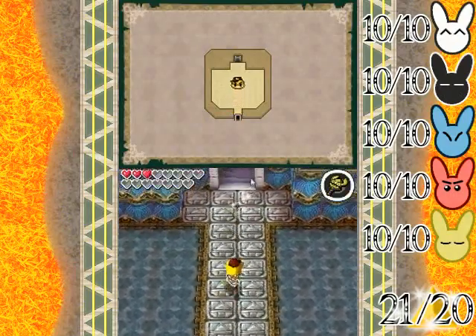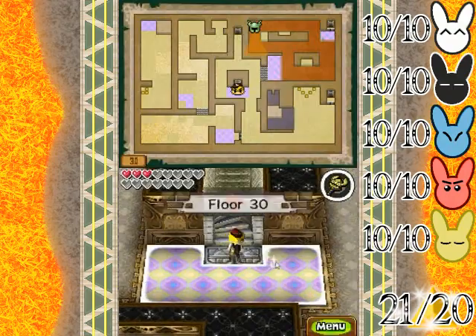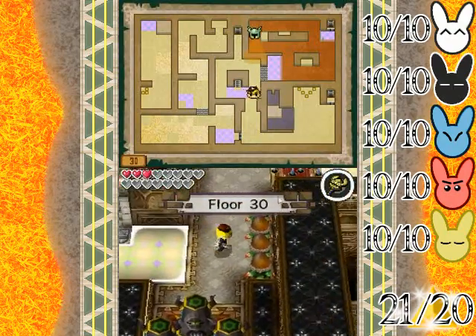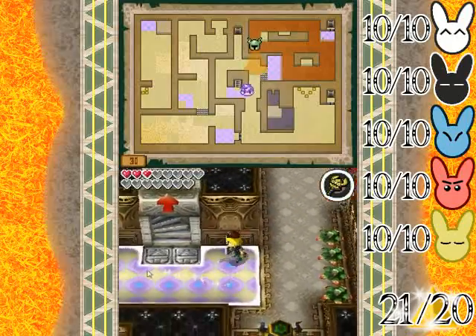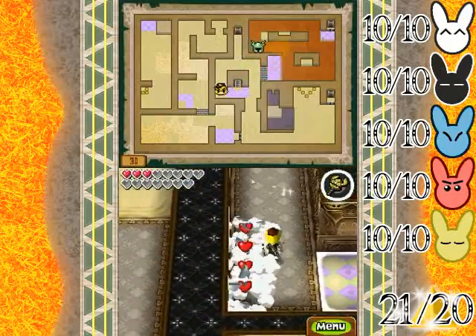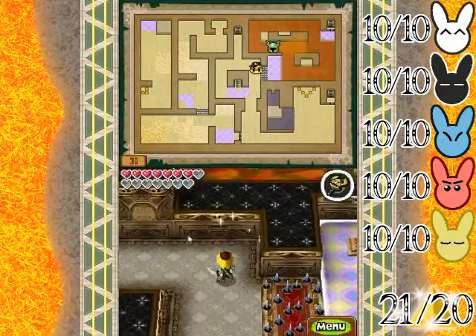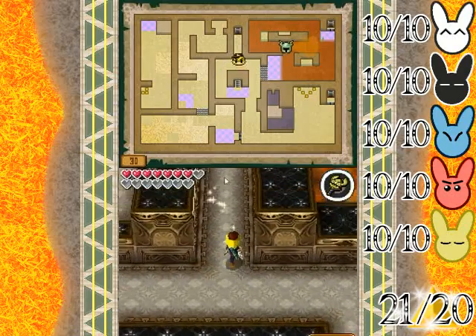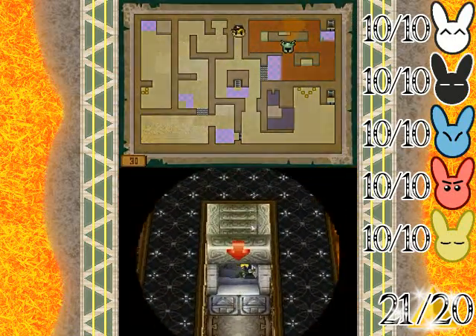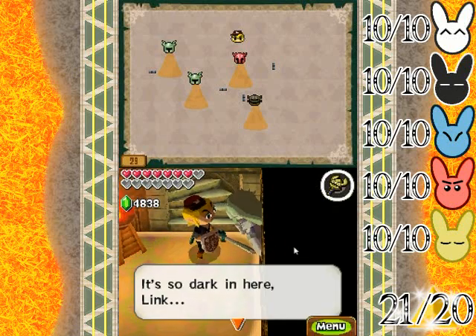And here we are! Hello everyone, and welcome back to the walkthrough. The finale — the actual finale of the Tower of Spirits. This place has by far the most difficult puzzles of all the Tower of Spirits floors. As a matter of fact, this next area that we're going down to here is the place that I thought was in Phantom Hourglass, but actually wasn't — the one I said I was dreading coming to.